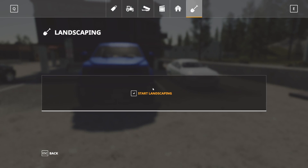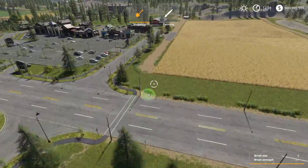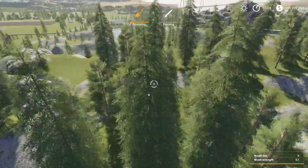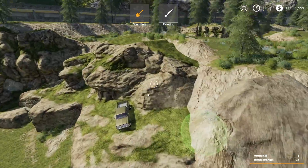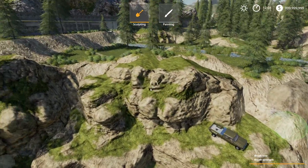This Chevy K30 dually is so stuck that it cannot get out, even with how much power that vehicle has and how good it is at off-roading. Here's where it is — they really messed up.